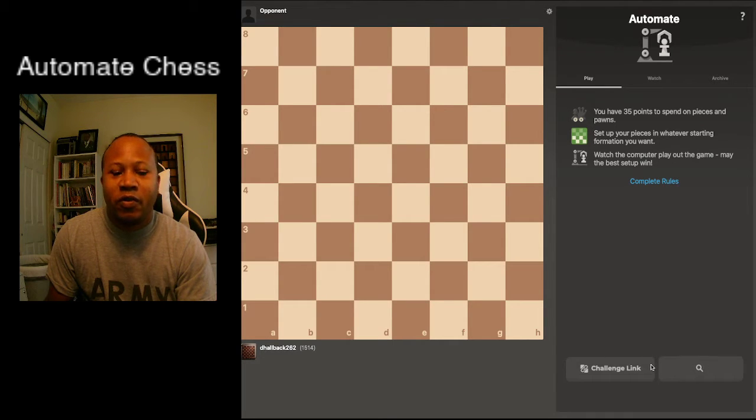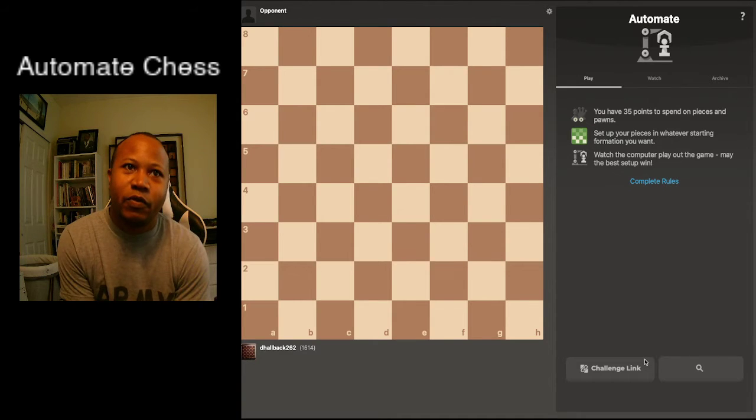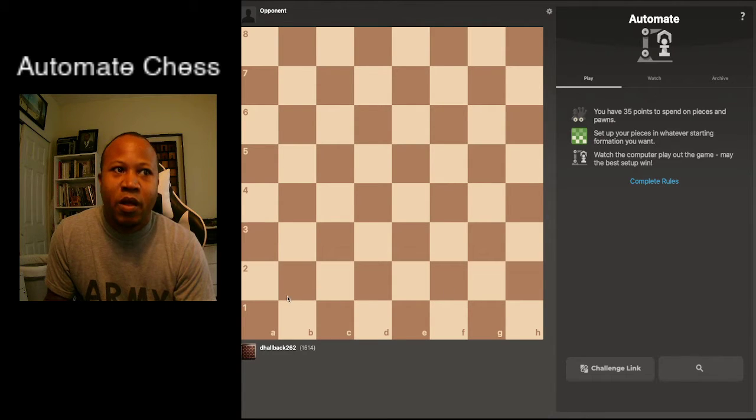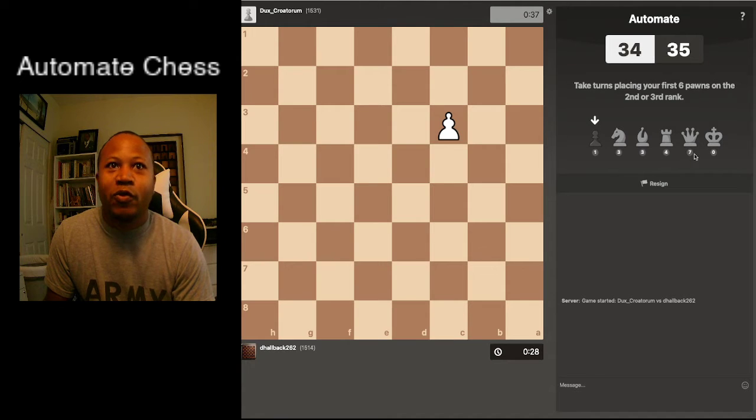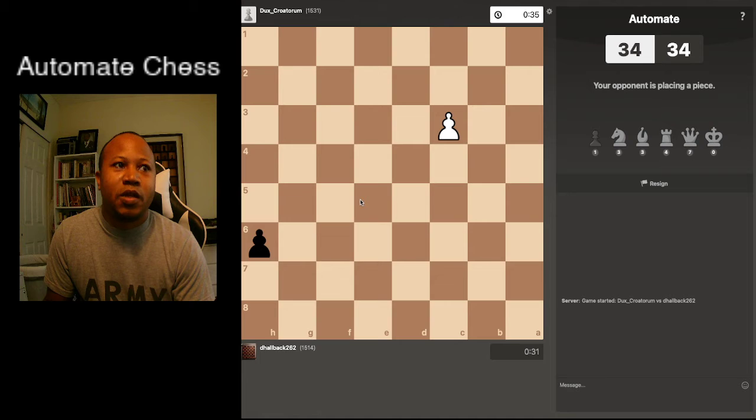If this is your first time playing, I have done videos with a full overview, but you basically get 35 points to spend on your pieces. Pawns can be placed on the second or third rank and they cost 1 point each. Other pieces cost 3, 5, and I believe 9 points — or 7 points for the queen. So it's 1, 3, 3, 4 for the rook, 7 for the queen, and 3 for the king.